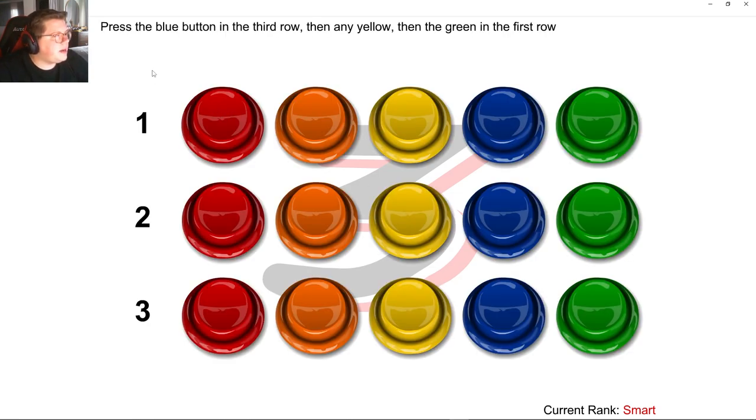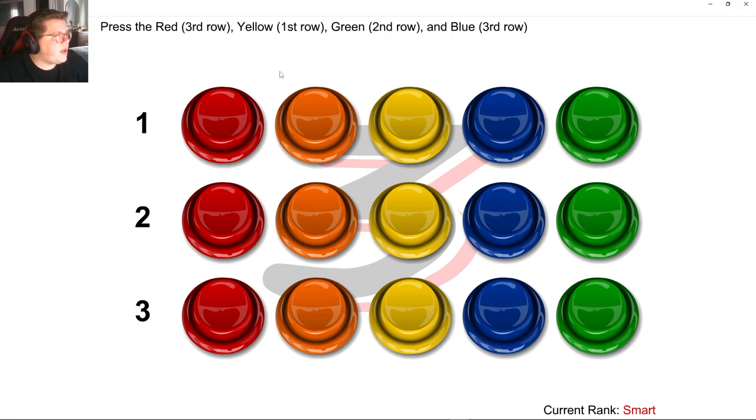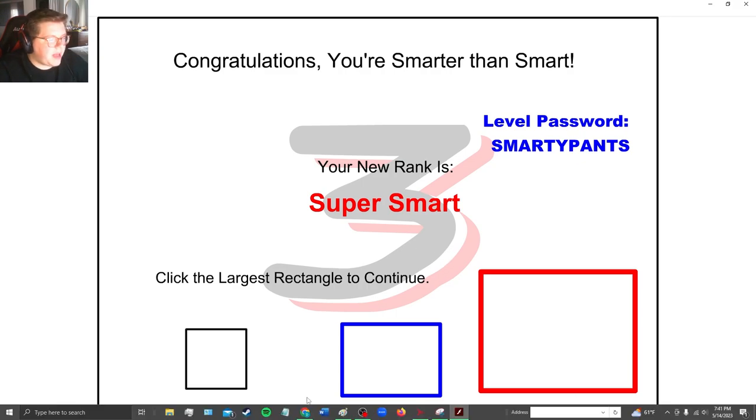Press the blue button in the third row, then any yellow, then green in the first — there, there, there. Press the red, third row, yellow, first row. So red, yellow, green, blue — red, yellow, green, blue. Congratulations, you're smarter than smart. Your new rank is super smart.